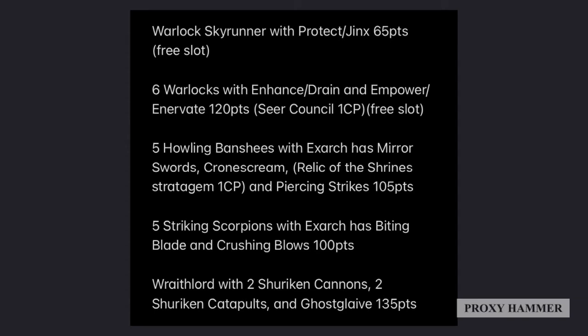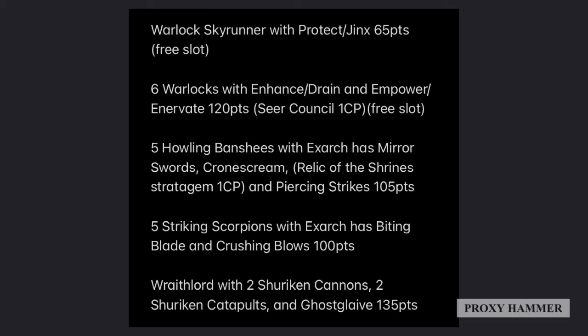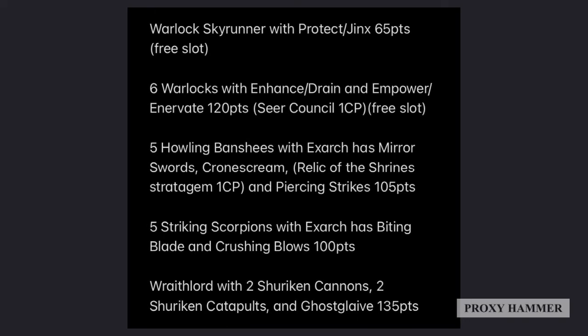Our Elite section is probably the biggest. We start with a Warlock Skyrunner with Protect and Jinx — Jinx to negate enemy armor saves, and Protect to make your units harder to kill as needed, though you'll probably be using Jinx more. This model can also perform psychic actions for your psychic secondary objectives. We also have six Warlocks with Enhance, Drain, Empower, and Enervate, using the Seer Council Stratagem to give your Farseer a plus-one to psychic tests. The six Warlocks are there to buff your melee Aspect Warriors so your smaller units can take out bigger units more cost-effectively. They also have two wounds each and a 4+ invulnerable save, giving them more staying power than most Aspect Warriors.